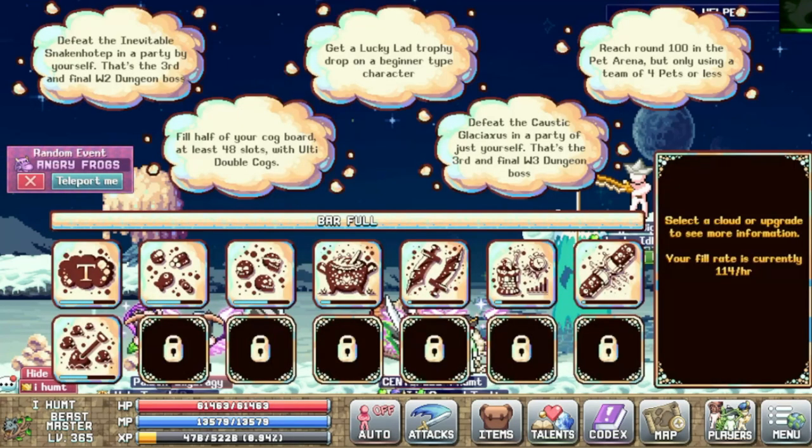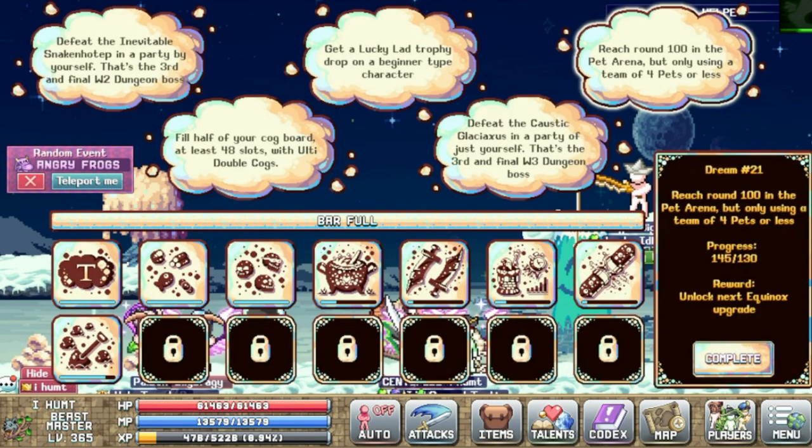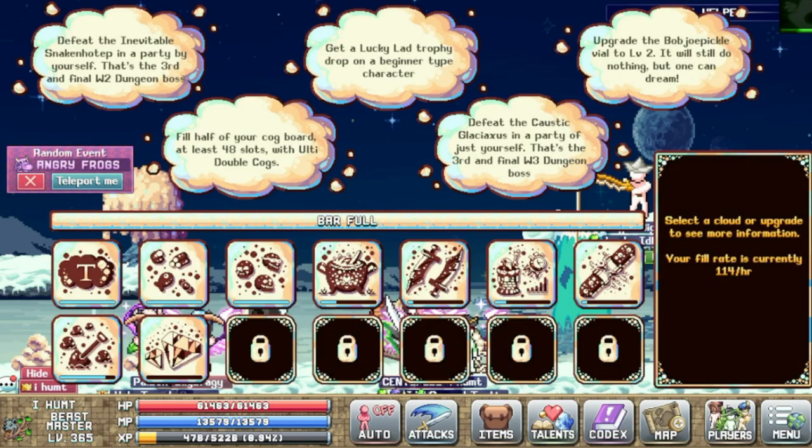Once you get the 130 points for the arena, just go and deliver them in the Echinox Valley and you will be able to unlock the next chapter.